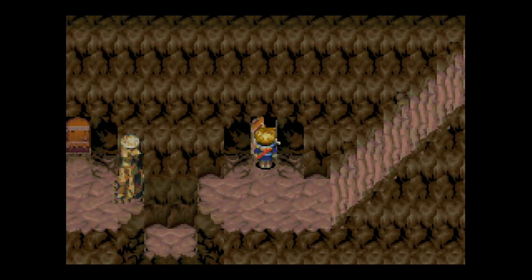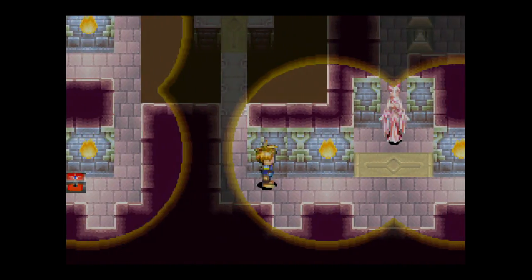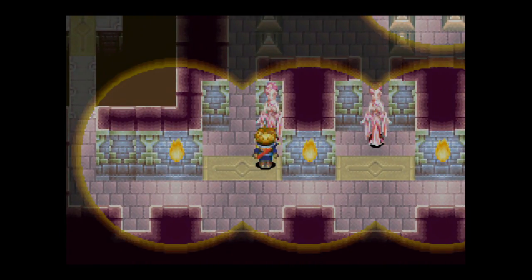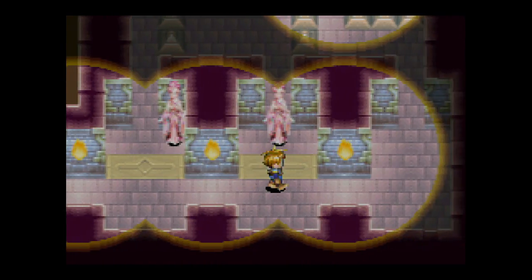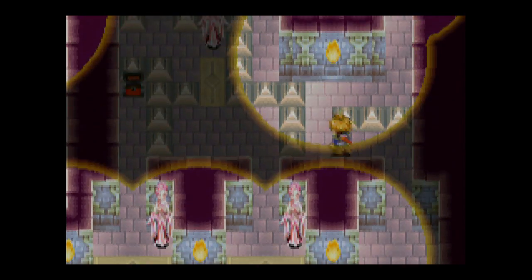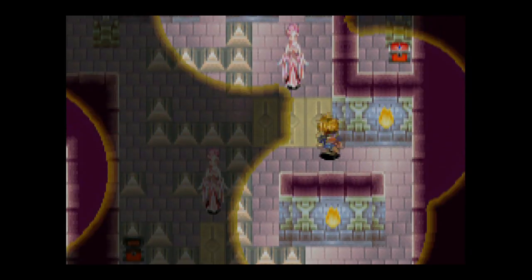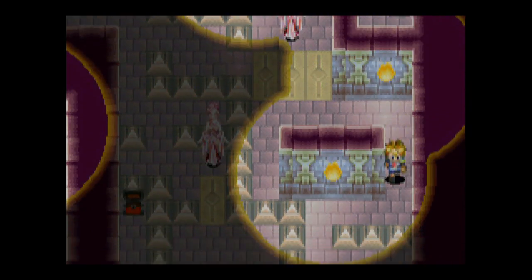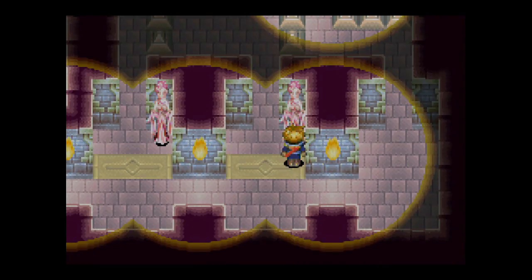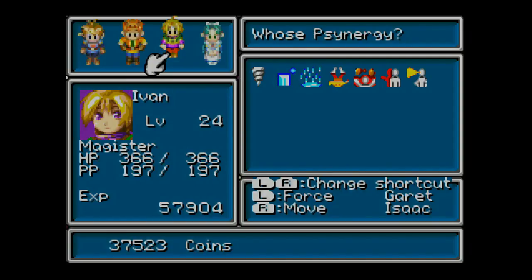Alright, we've also defeated the monsters that lead up to this room over here. And we did get a treasure from this little alcove over here. But now we can do even more stuff here. If you notice, we can't really get past some of these stone statues because they will push us out of the way. But we do have the power of shadow on our side this time, yeah!